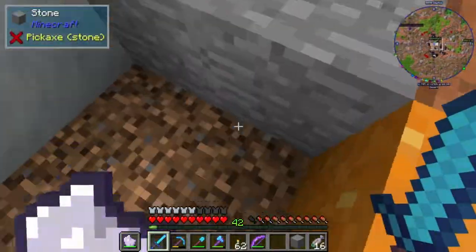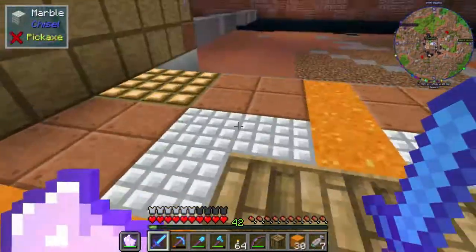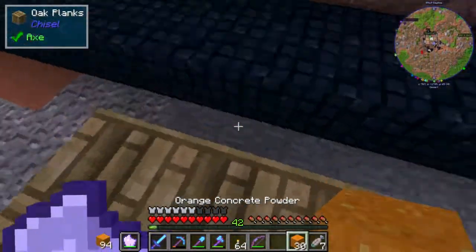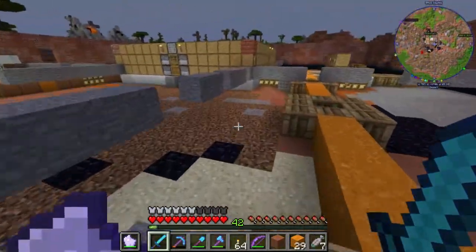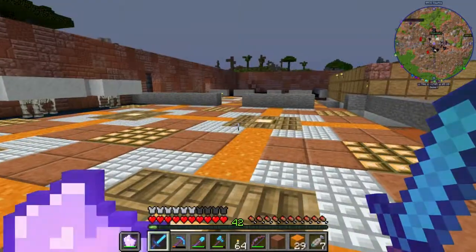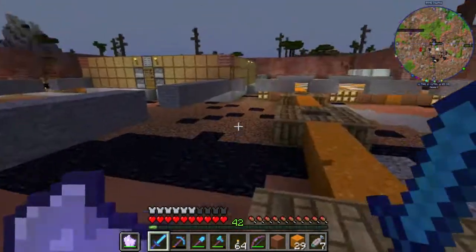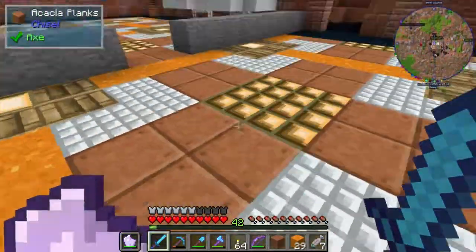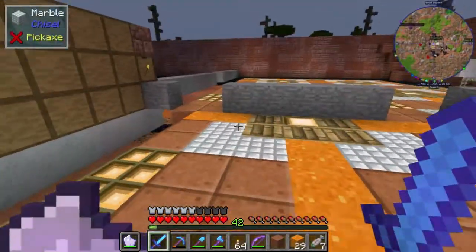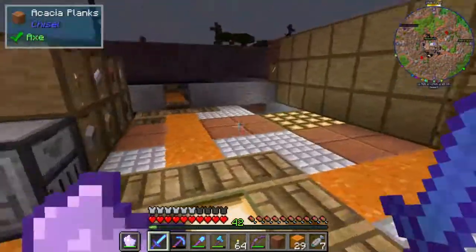This seems off — yeah, that might be a problem. Working on the design on the other side, the pattern ends up with one block of concrete powder on this end, two on the other, and zero on the far side. The first design I put down is wrong — it's all off by one block. I'm going to have to take it down and start over. I cannot believe I'm spending an entire episode designing a floor.